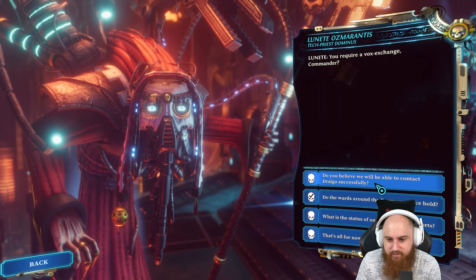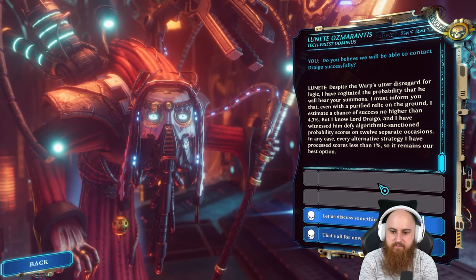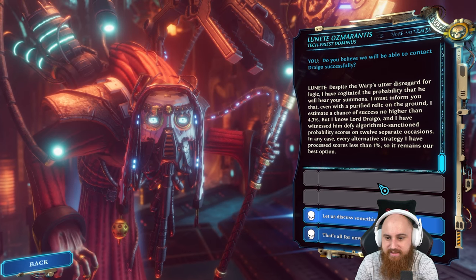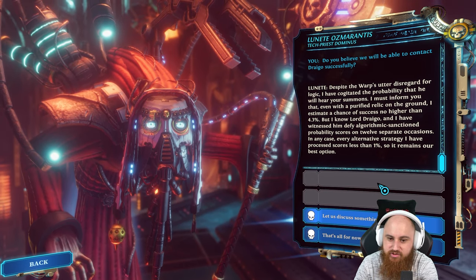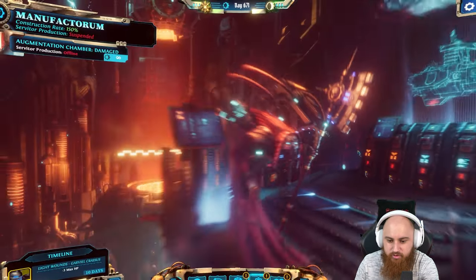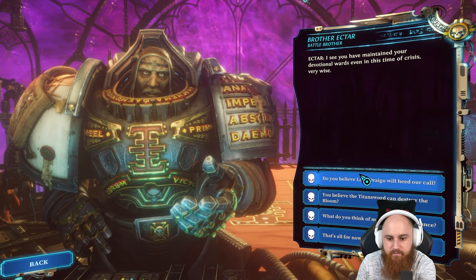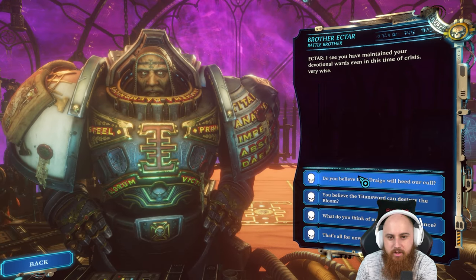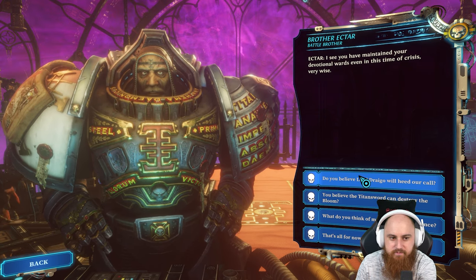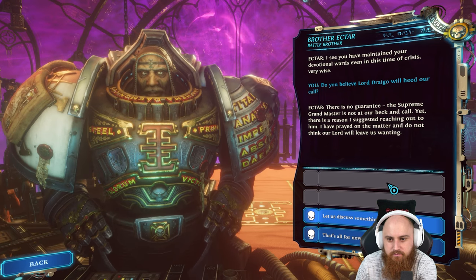Do you believe we will be able to contact Drago successfully? Good. I know Lord Drago and I have witnessed him defy algorithmically sanctioned probability scores on 12 separate occasions. Every alternate strategy I have processed scores less than one percent, so it remains our best option. Very well - initiating power saving cycle. I see you have maintained your devotional wards even in this time of crisis. Do you believe Lord Drago will heed our call? I have prayed on the matter and do not think our lord will leave us wanting.